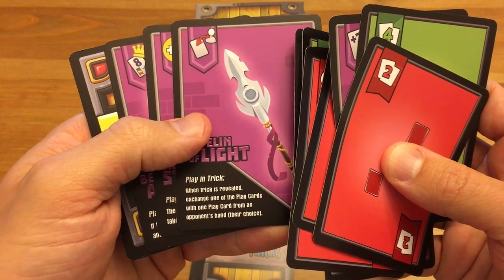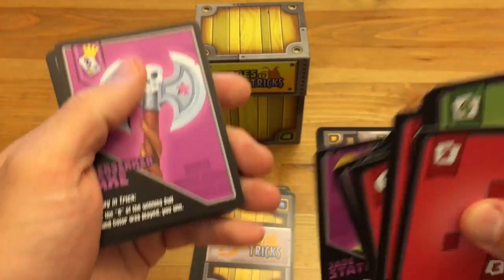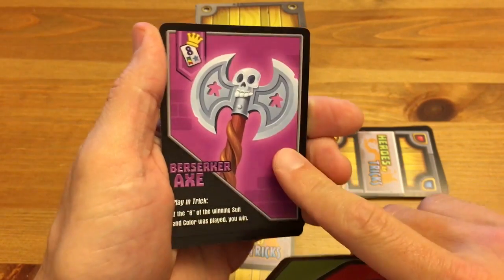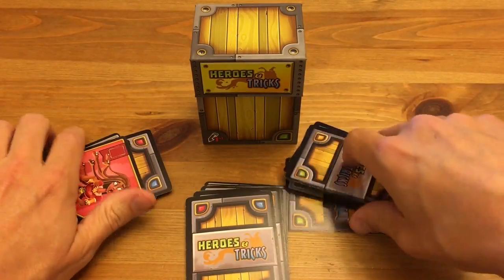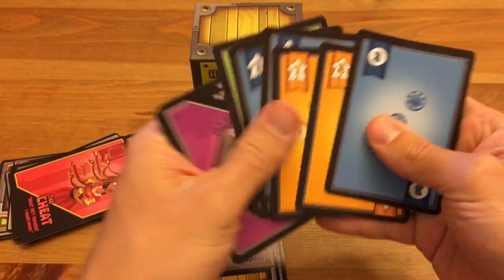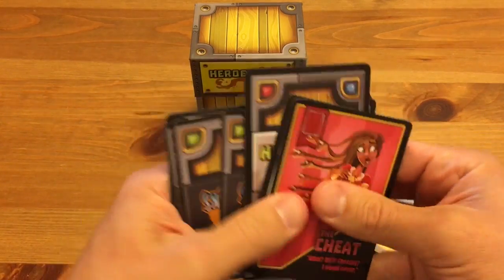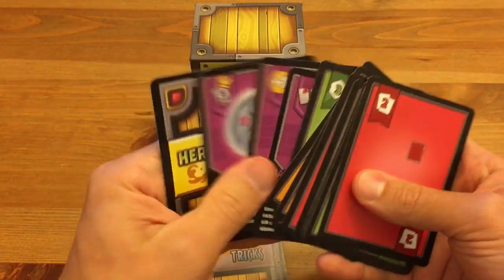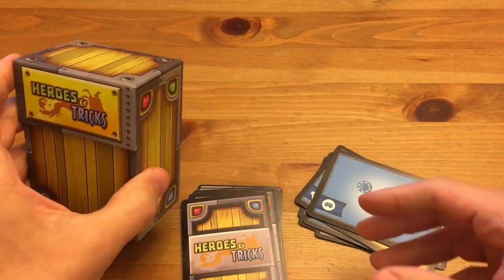Here are some gear card examples. One says: 'when trick is revealed, exchange one of the play cards with one play card from an opponent's hand — their choice.' Another says: 'play before trick — the player that wins the trick takes this card for an extra point.' Then there's the Berserker Axe: 'if the eight of the winning suit and color was played, you win.' That's a great card if you're the second player and you suspect someone played, say, a yellow meeple eight. Then you just keep passing — the person who ends with the box starts the next trick, so everyone gets a chance to reveal and look at the heroes.